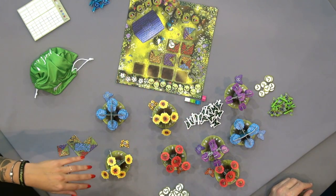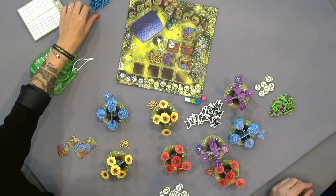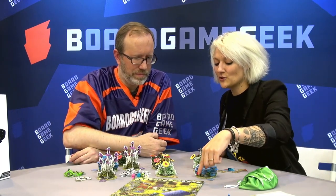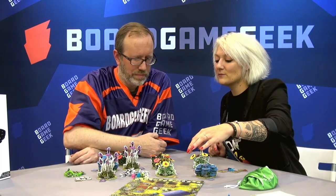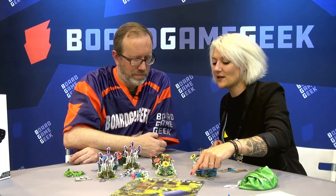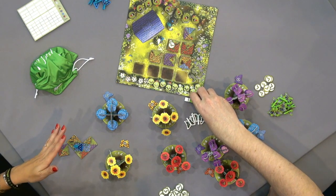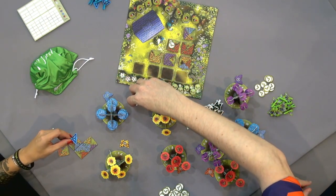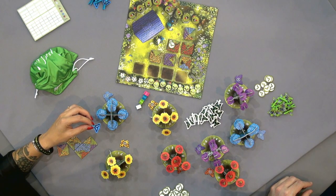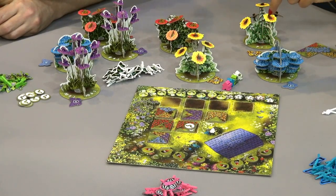We all do that — we all acquire tiles, then we build gardens. Here I can put a Papillon of mine. So let's say I'm the blue player. Then we had an order — for example, it was pink, blue, and so on. To put a Papillon on the flowers, we are going to start with the last people in the order — the ones who bid less — they go first for butterfly placement. So then I can put a Papillon on my flowers. It's a majority game, so in the end of the game, if I have the most butterflies here, I'm going to win 9 points.